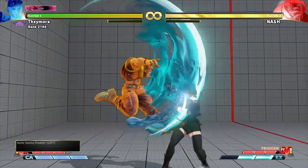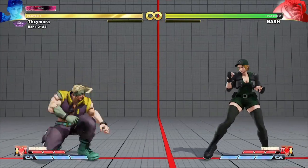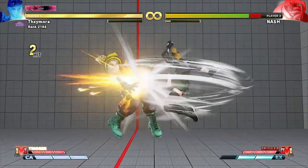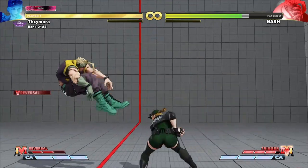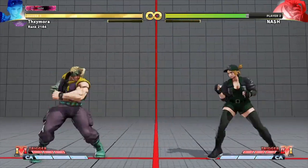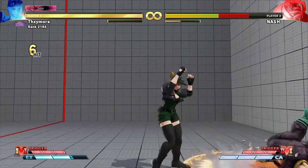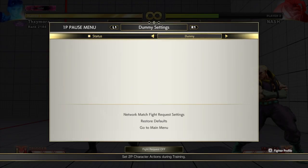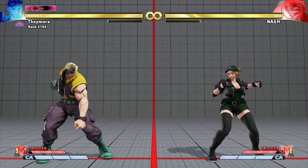When you block an EX Moonsault, he is generally plus on block, so most likely you'll try to V-Reverse it or hold the plus frames. Now, you can anti-air this — almost everyone can. You can do crouching light kick, crouching heavy, or maybe EX DP if you're sharp, but I wanted to show you something cool I discovered by accident: you can actually low-profile it and get a full combo punish.